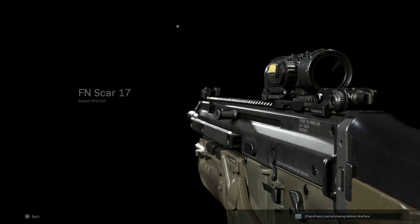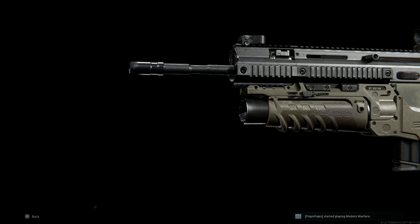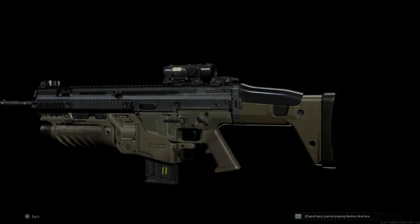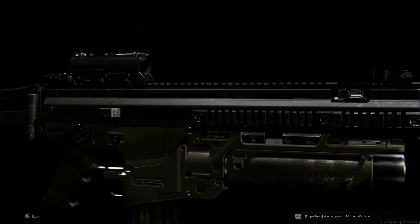Hey guys, Bumfeter Gaming back today bringing you another video for our weapon blueprint series. Today we're going to be covering the SCAR-H blueprint called the Fugitive, that you get by completing Max Rank in Season 4 of Call of Duty Modern Warfare. We'll go ahead, review the blueprint, take a look at it, build it from scratch, then jump into some gameplay and check out how it handles.